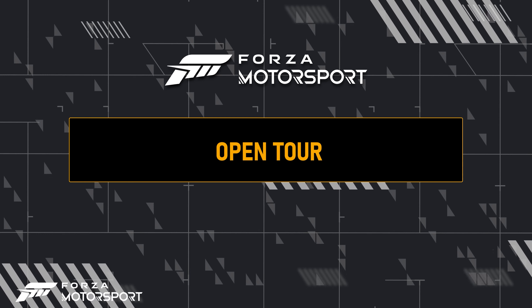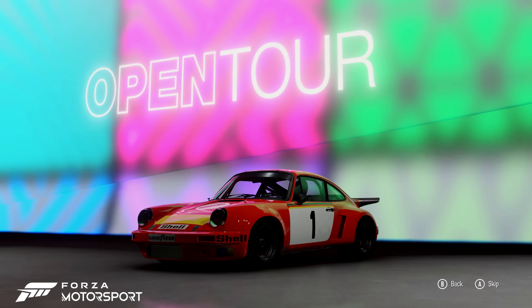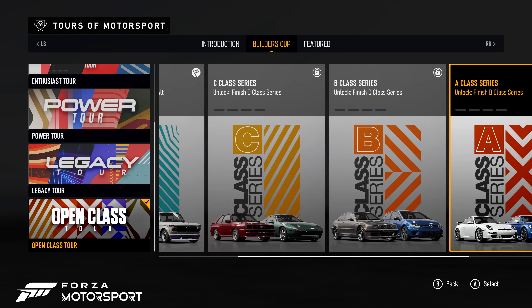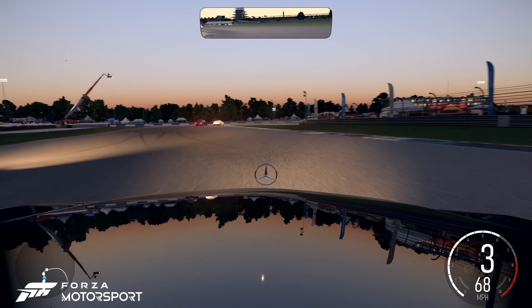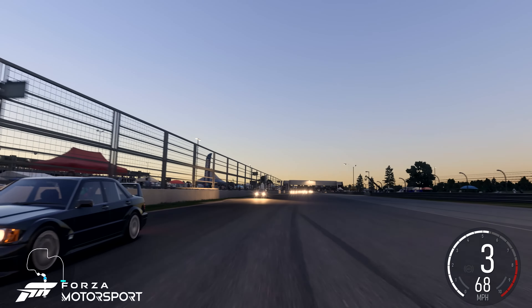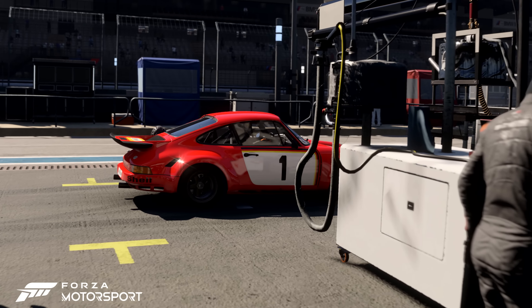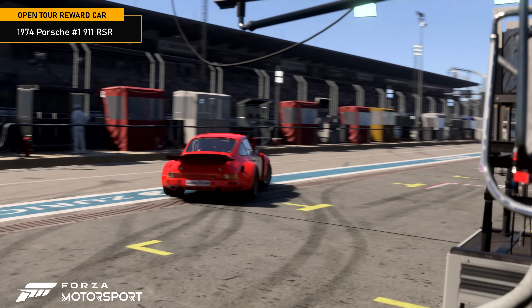Cars you've already built in other Builder's Cup series can be further leveled up and upgraded in the Open Tour. Carefully pick your favorites in D, C, B, and A classes and challenge a grid of Drivatar opponents who will be racing the best of German automotive. Your reward for completing all four Open Tour series in Update 5 will be the 1974 Porsche No. 1 911 RSR.